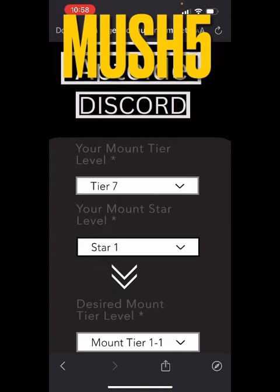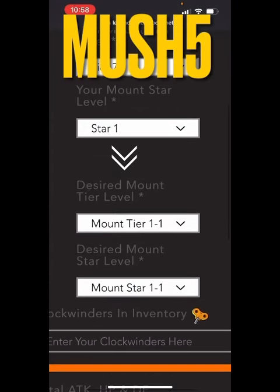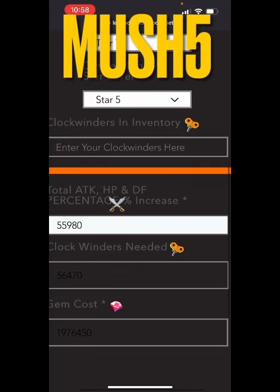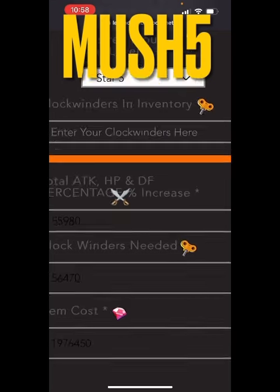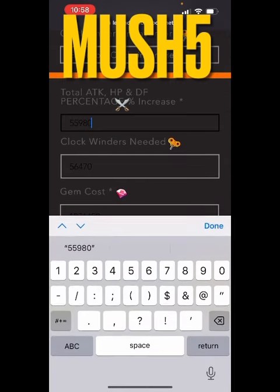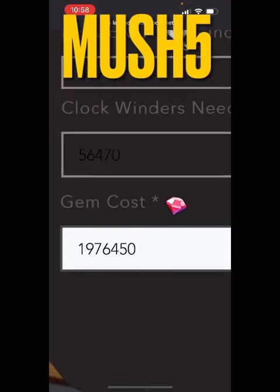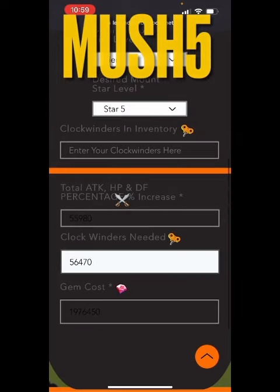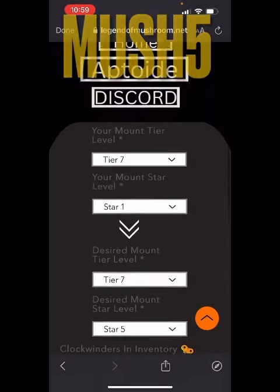Let's get to the main event. I am at mount tier 7, currently star 1. My desired level is tier 7, star 5. The colors are a bit hard to read, but clicking on it turns it white. Zooming in, I can see I need 56,470 clock winders. You can also input how many you have in your inventory.